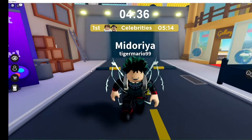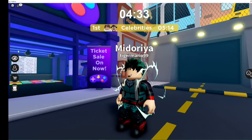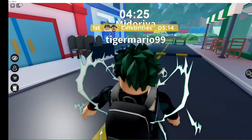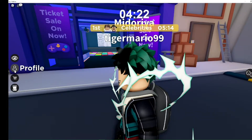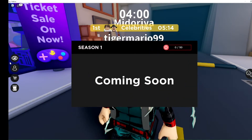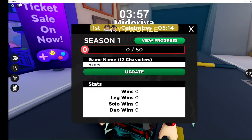There are about five interactive things you can do in the lobby. There's one called Spectate where you can watch other players who are already in the game while you're in the lobby. There's also Profile where you can check your stats, change your game name, and see how many wins, legs won, solo wins, and duo wins you have. There's also a season bar showing wins per season - it says 'coming soon.'